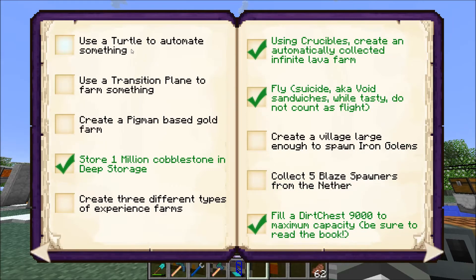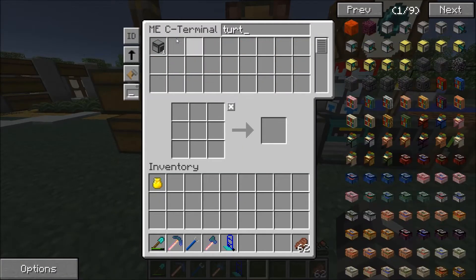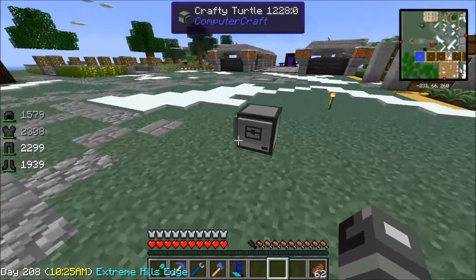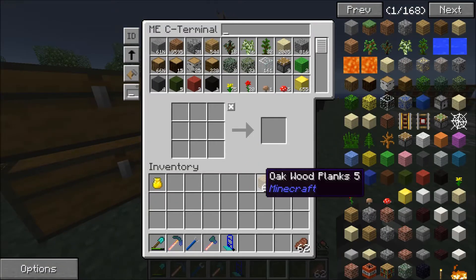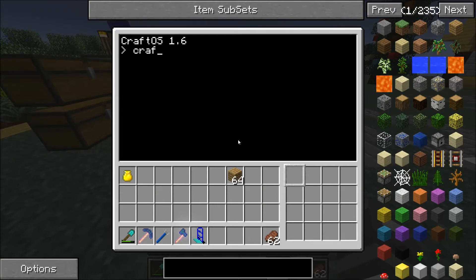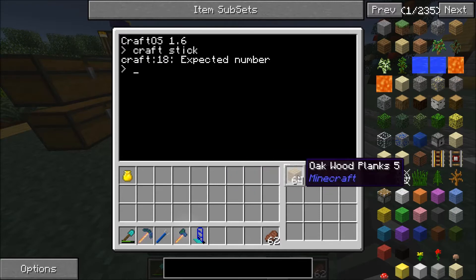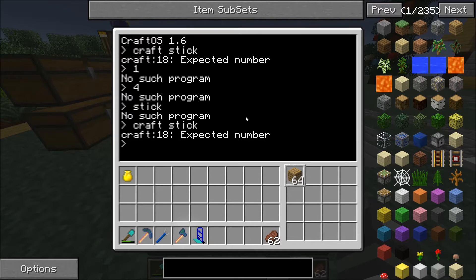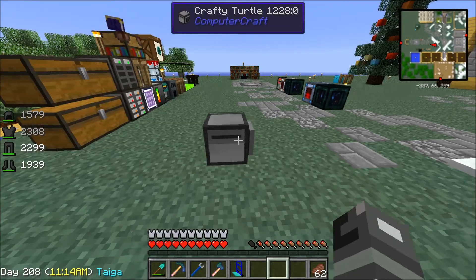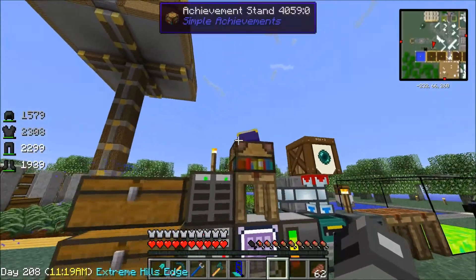Next thing I have on here is use a turtle to automate something. What I've done is I've made a crafty turtle, and I have no idea how to use it. The turtle is really easy to make and then it comes up with this terminal, and this scares the crap out of me. I tried doing something as simple as sticks — I typed in 'craft stick' and it says 'craft 18 expected number'. I put the wood in there, typed in one — 'no such program', typed in four — 'no such program', 'stick' — no such program, 'craft stick 64' — I don't know what it wants me to do. I'm going to leave that there for now and do a little bit of turtle research.